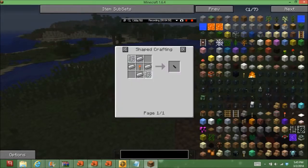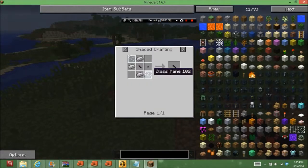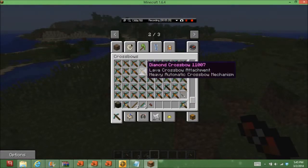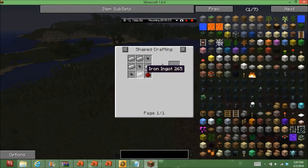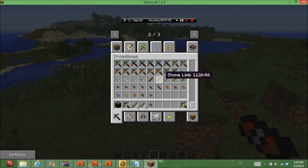The scopes are crafted with four iron, one redstone torch, and two glass pane. The long-range scope is crafted with one basic scope in the middle, one button, three iron ingots, and two glass pane. The way those work is you just right-click with it. The triple shot mechanism is crafted with three basic crossbow mechanisms, five iron, and a piece of redstone.